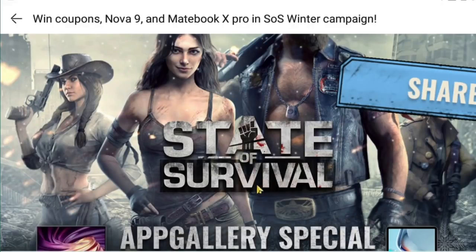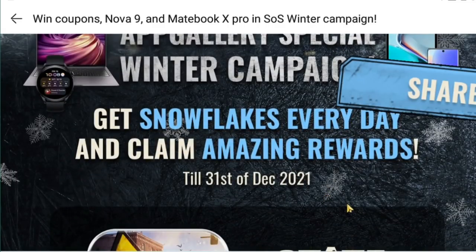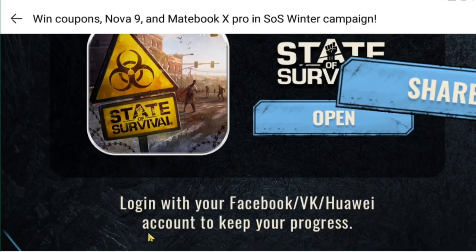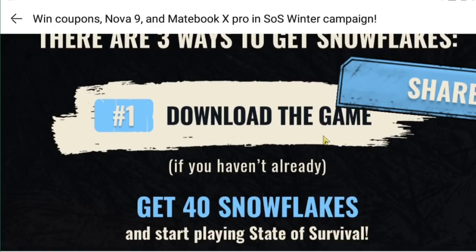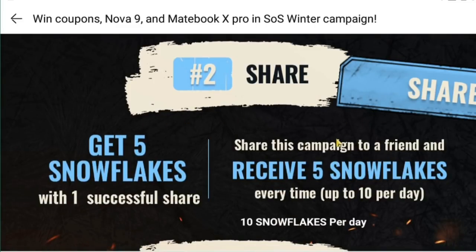Before I end, I want to inform everyone about the new campaign from the Huawei App Gallery Germany — their Winter Campaign. Unlike the last Christmas event, all you need to do is collect as many snowflakes as you can every day and exchange them for different gadgets. Log in via your Facebook, VK, or Huawei account to keep your daily progress. If you're using Huawei App Gallery, there are three ways to collect snowflakes: first, download the game and get 40 snowflakes automatically by playing State of Survival; second, share — each successful share earns you 5 snowflakes, and sharing to a friend earns another 5, up to 10 per day — so you can earn up to 50 snowflakes daily.